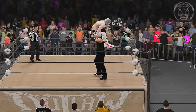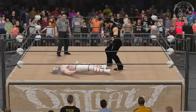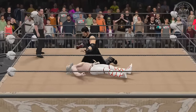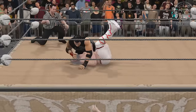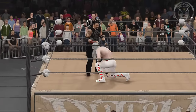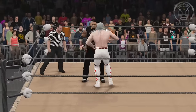It looks like he's got him up for the last ride. Down goes Wolfe. Blakes pulls him away from the ropes — very smart move. He's going for the pin now. One. Two. No — Wolfe kicked out pretty definitively at two. There wasn't even a two-and-a-half; he got out just as the ref hit two.